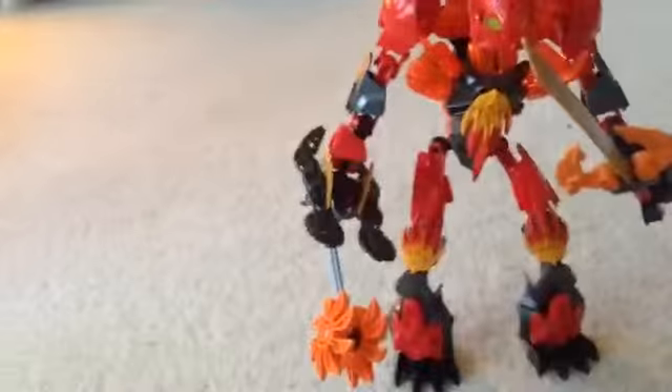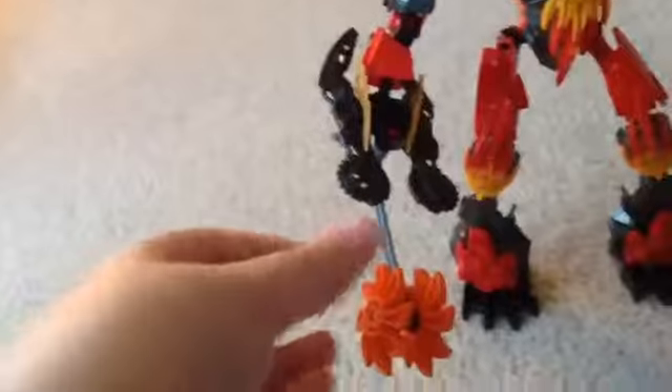So this is Magma, my favorite. He's unique from all the other figures because instead of a shield, he has a saw, which makes him awesome. He's kind of got these knee pads that you can use to stab people with. He's got really tiny feet but they still look good.